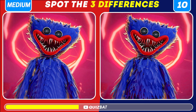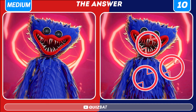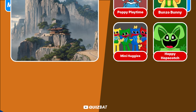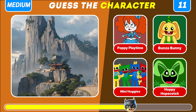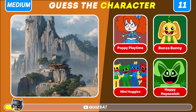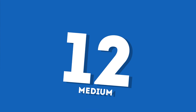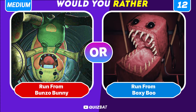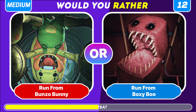Now can you spot the three differences? Amazing, well done. Is it Poppy Playtime, Bunzo Bunny, Mini Huggies, or maybe Hoppy Hopscotch? The correct answer is Bunzo Bunny — an anthropomorphic yellow rabbit.